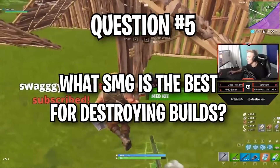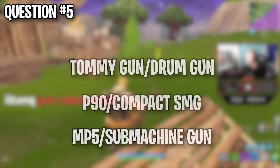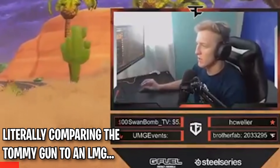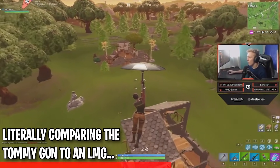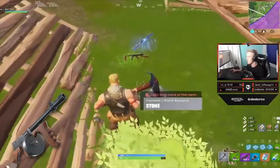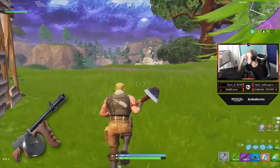Question number five: Which SMG is the best for destroying walls? The Tommy Gun, P90, or MP5? The best SMG to counter a player in a build fight is the Tommy Gun. Not only is its clip 10 rounds larger than the compact SMG, but it also does more structure damage. It's not a landslide though — the Tommy Gun only does one more structural damage than the compact SMG. Statistically, the Tommy Gun is the best SMG to counter building.